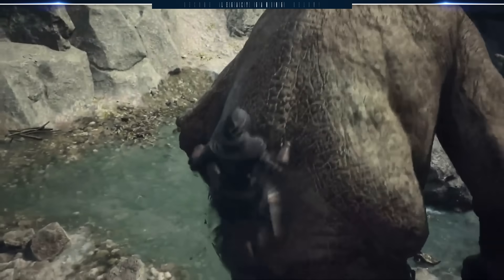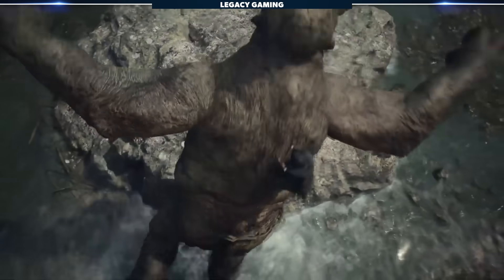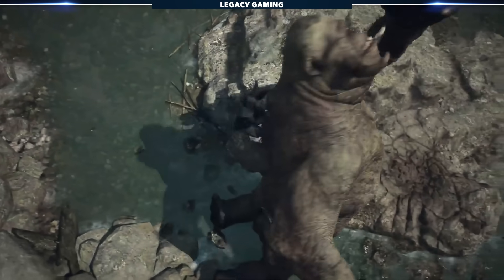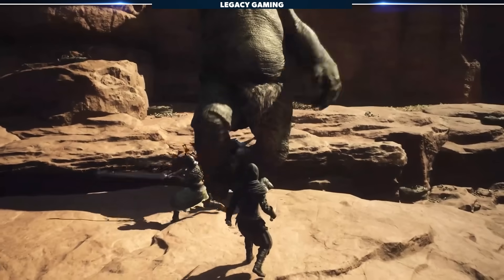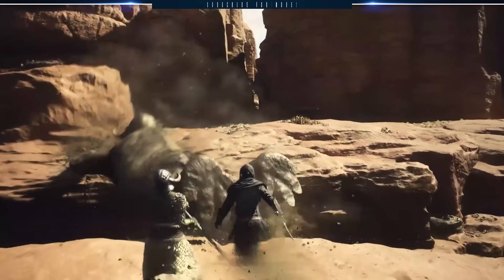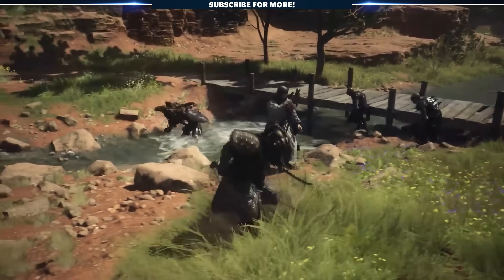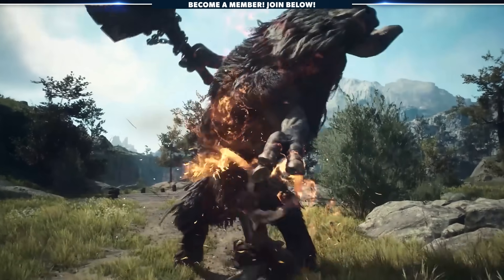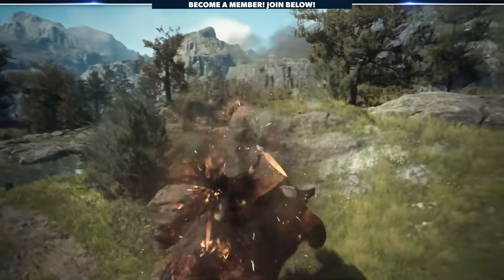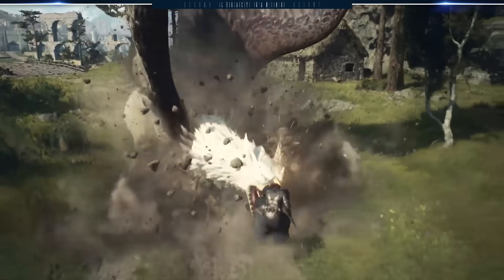The thief wields a pair of daggers and can swift step with the right bumper to evade attacks and move around targets. They also have a follow-up attack called twin fangs, which lets you pin down foes knocked off balance. When used, you can hold Y to continue the attack, dealing massive damage but leaving you exposed — and you can't move while pinning an enemy. Thieves can also climb onto larger foes, and several weapon skills including twin fangs deal large amounts of damage.